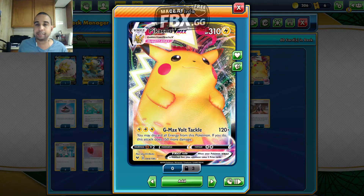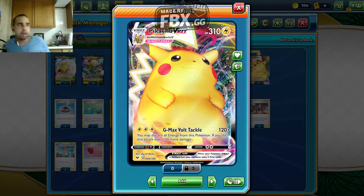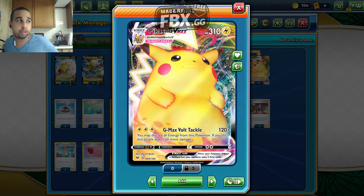Pikachu VMAX has 320 HP, it's a Gigantamax Lightning-type Pokemon. For G-Max, triple lightning, that's 120. You may discard energy for this Pokemon — if you do, that's 150 more damage. So you can two-shot VMAXes with this card and one-shot all basic Vs. Wailord is weak to Lightning, so you can definitely one-shot that too.